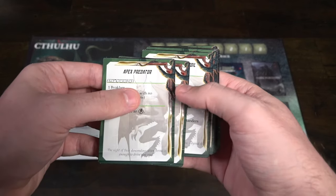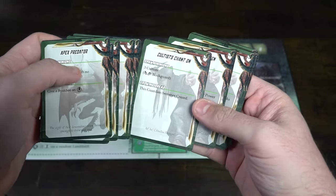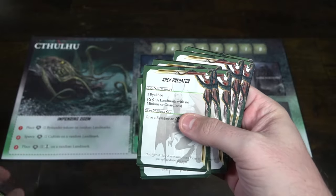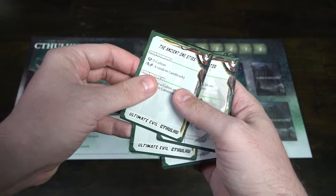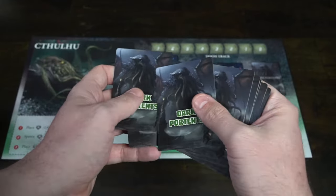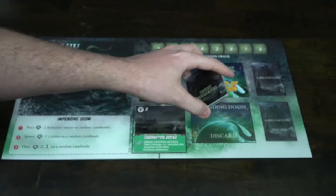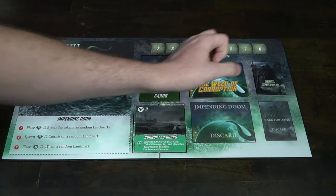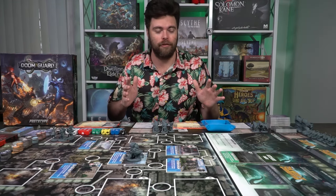Then you'll have the dark portents cards, which form a deck. Each player selects a minion — one minion must be selected specifically for each big bad. In this case it's Cthulhu, so cultists. And Kali has selected Bwaki, which are like flying gargoyles. Take all their base cards, shuffle them up, and place them on their space. The last thing on this board is the doom track, which determines whether you win the game. Start it on the furthest space on the left, which is seven. Now the boards are done.